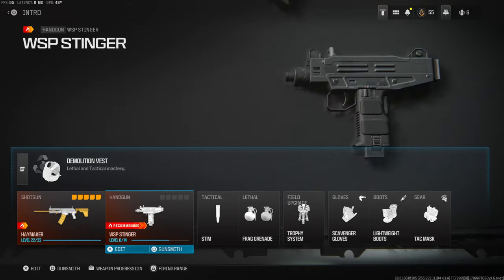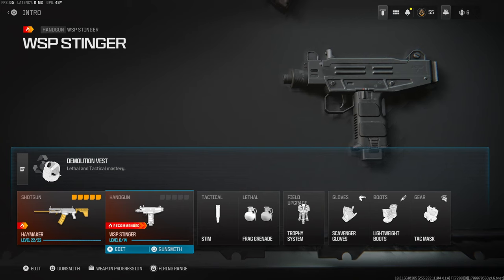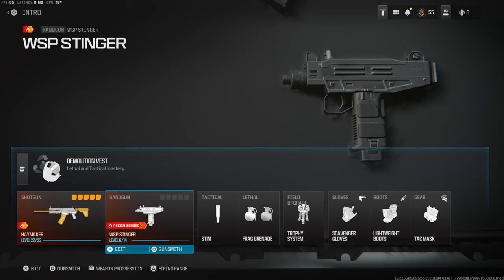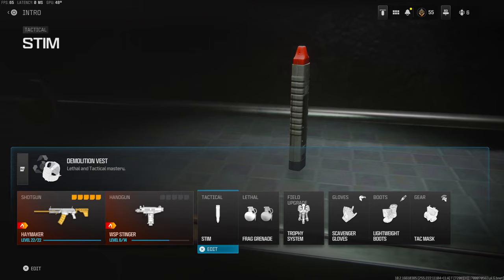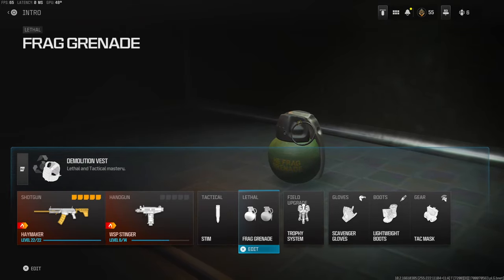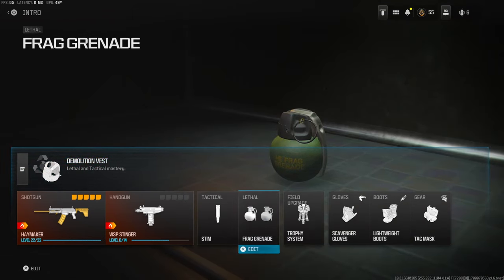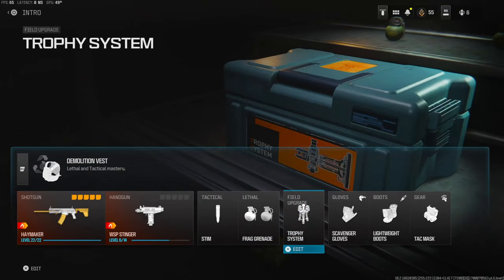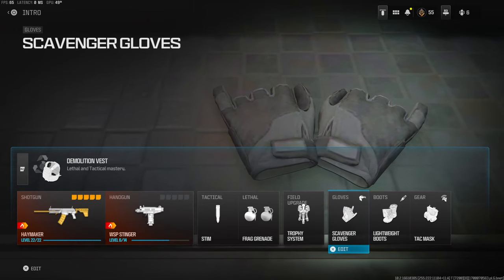Over on my secondary I am using the WSP Stinger — I do not have any attachments on it right now because I haven't really looked at it too much and I don't really pull out my secondary that much. On the tactical I'm using the stem, just to get away from tight scenarios if I'm weak. The frag grenade I am using on my lethal, and I am using demolition vest so I can get two of those. I am basically running resupply over on the field upgrade and the trophy system.